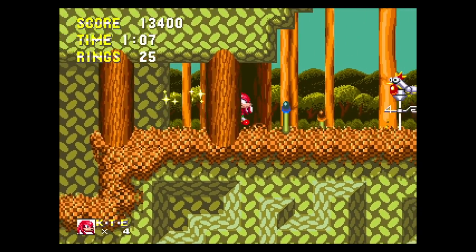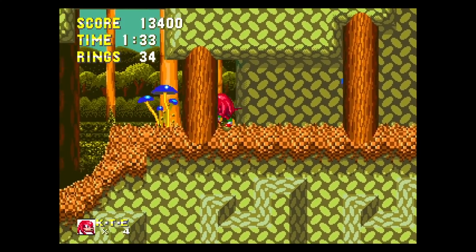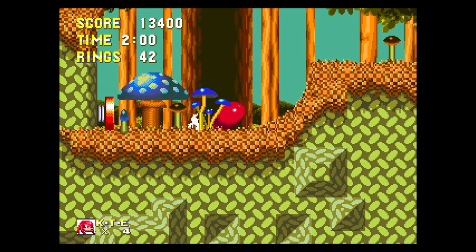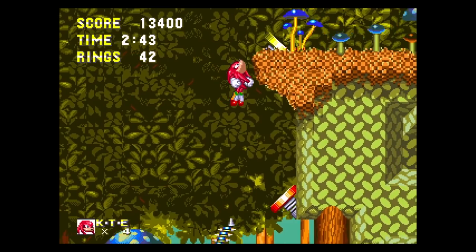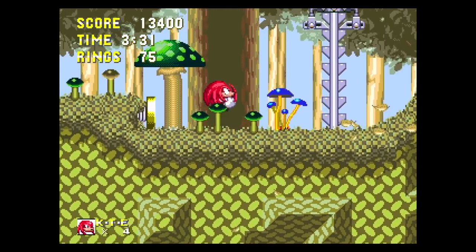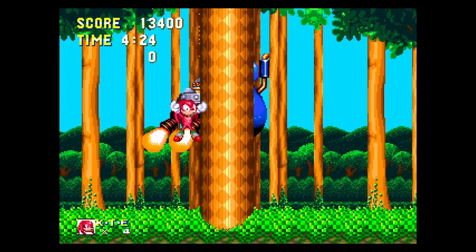There's nothing until I get to this next Cluckoid and — damn it, I'm stuck! Okay, good to go. I wanted nothing to do with this Mushmeanie in the cramped spot. Same for this Cluckoid, which is basically a dead end. So I spin dashed up to get to another big ring — two Super Emeralds down. Spring shenanigans ensue, and it's a shame I can't knock out this Cluckoid because there's a big ring behind it. But now I'm at the Jet Mobile — it took two attempts, but we're done.